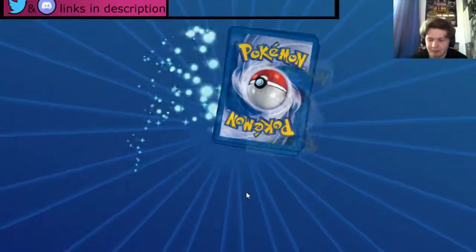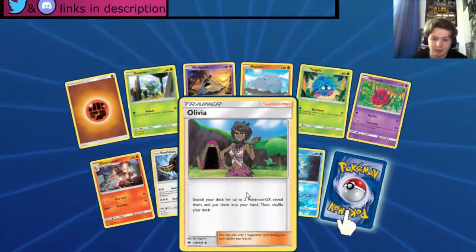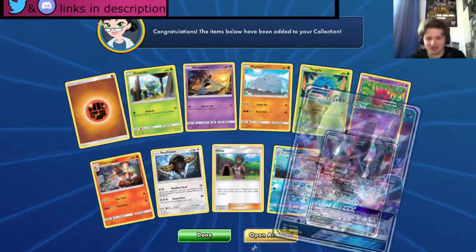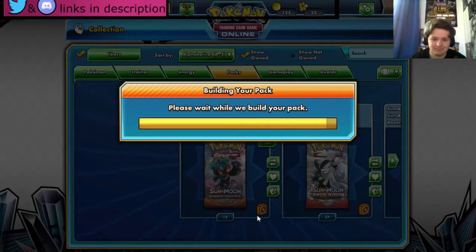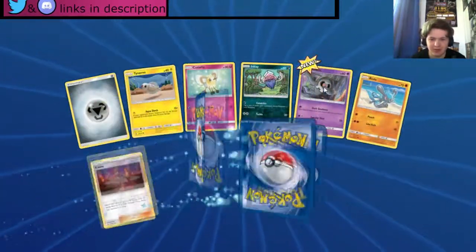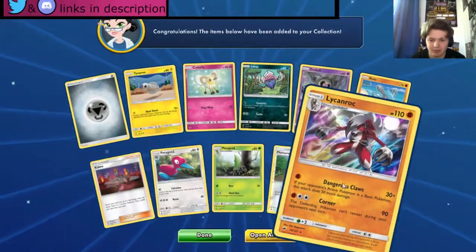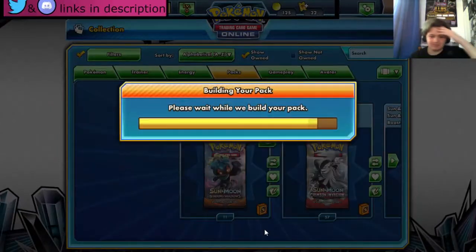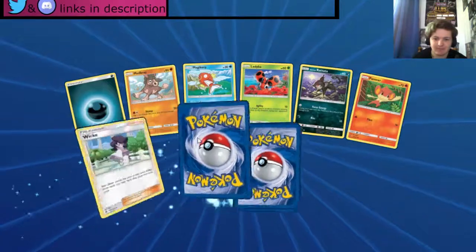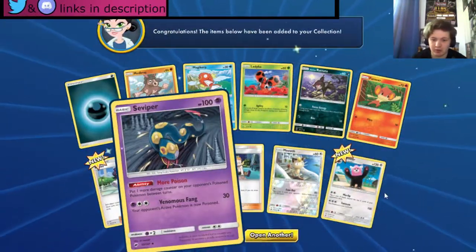Onto the next pack. We got an Olivia — which is interesting — and we got a Darkrai GX — wow! Let's see what else: a Toucannon, a holo Plumeria, we got a Lycanroc — nice. No, not the GX Lycanroc sadly. A Meowth — nice. We got a Wimpod, we got Bewear — not that great.